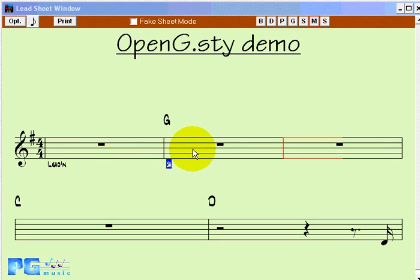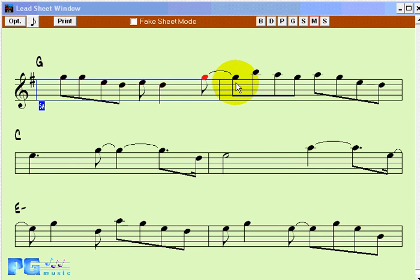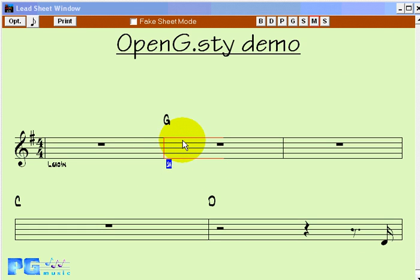The lead sheet highlighting has been made more prominent. If there are notes in the bar, it'll be highlighted with blue. But if there's no notes in the bar, it's going to be highlighted in red — something a lot easier to see from a distance than just blue. So if there are long sections with no music, you're going to see much more visible red highlighting as the song is playing.